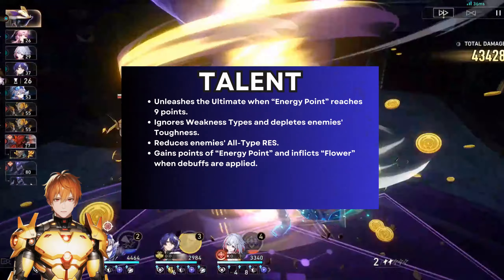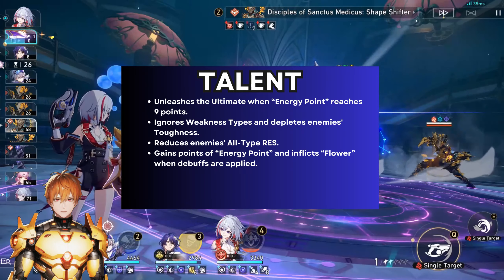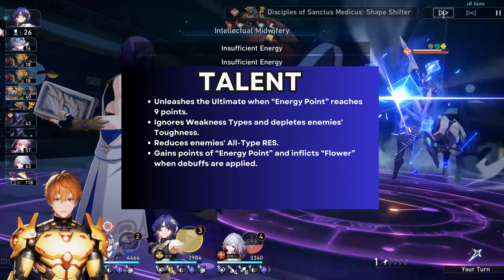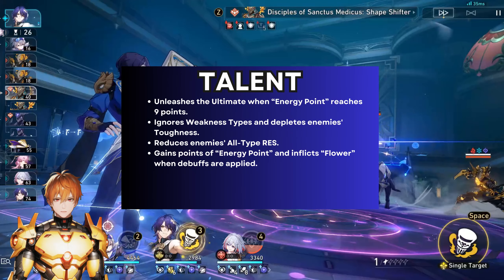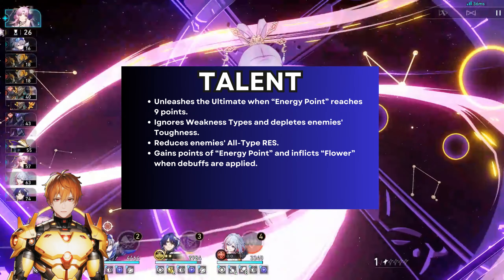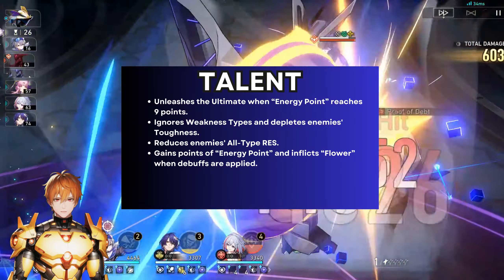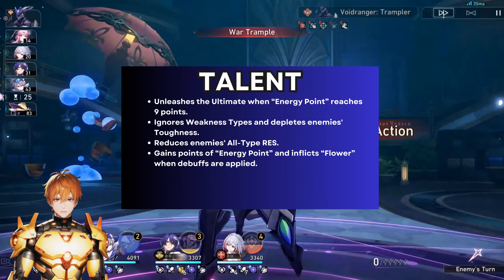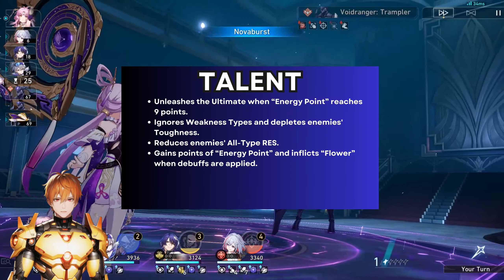When any unit inflicts a debuff on the enemy target by using an ability, Acheron will gain one energy point and also inflict a flower on that enemy target. This effect can only be triggered up to one time per action, so you could use a skill and ultimate as separate actions and get two points that way. You don't have to worry about losing flowers on targets because if a target with flowers goes away, the flowers will be moved to a new target. Also, the flower itself is not considered a debuff — think of it more like Ratio's Wise Man's Folly type of debuff, which is not really counted as a debuff.